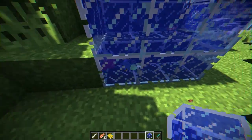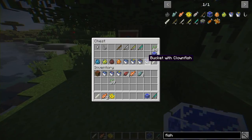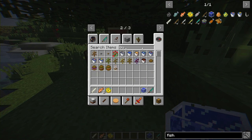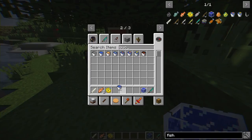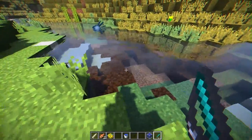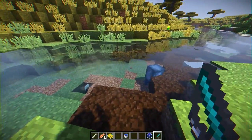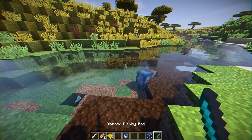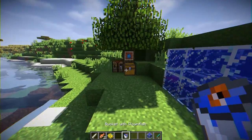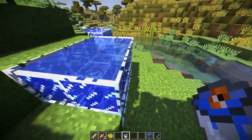To get fish inside the tank, you have to catch them in a bucket. Let me grab an empty water bucket. I'm going to cast out and catch another fish — there's one, let's catch this thing. Reel them in — fantastic! We got him, and you'll notice our bucket now has a clownfish in it.